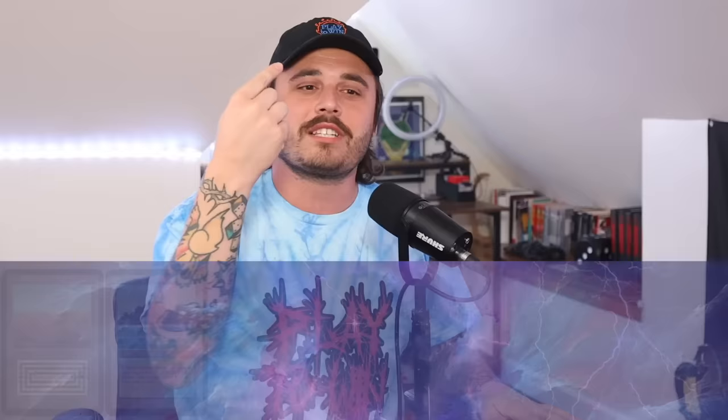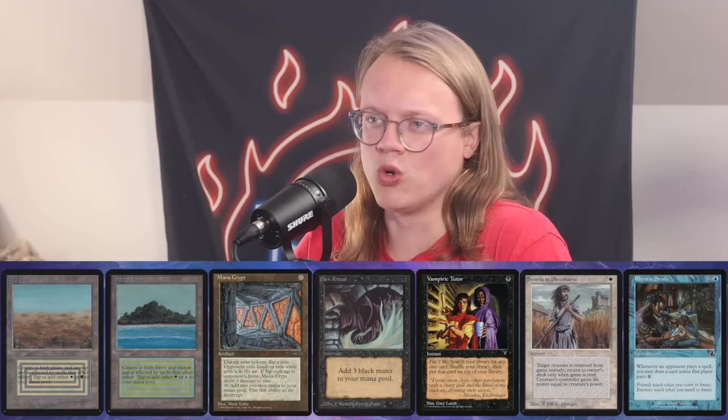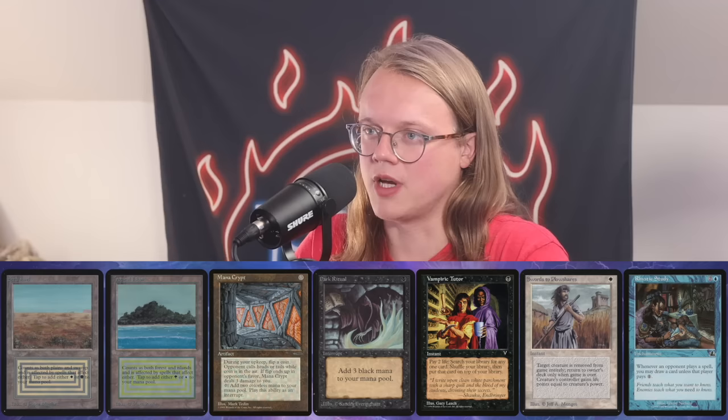I want to talk about what to look for in terms of cards. Each deck is different, but I have a guideline for what I want a seven to look like: two lands, two pieces of mana ramp that are two mana or less — ideally zero or one — a tutor, an interaction piece, and then a piece of advantage, ideally card draw or something like Rhystic Study. That's the dream seven I'm looking for in basically any deck.